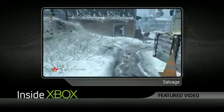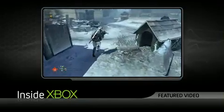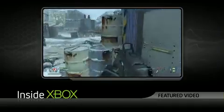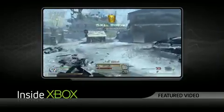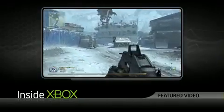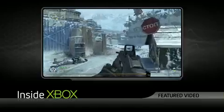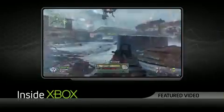Alright, time, my friends, to talk about Salvage, which of the three brand new maps is definitely the smallest. It takes place in a snow-covered junkyard. The one thing when I first jumped into this map — what I was really blown away by was the atmosphere. Just the grit and the grind really solidified everything. The second I saw myself on this map, I actually started to get chilly looking at it.